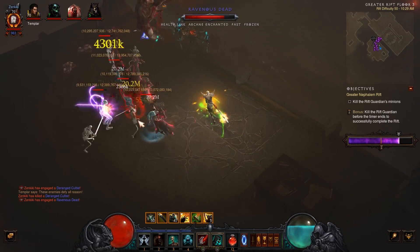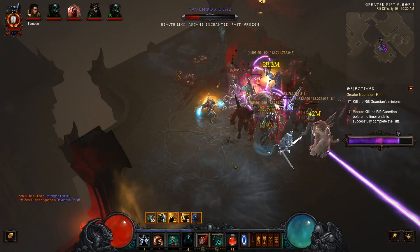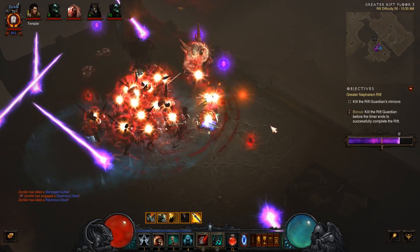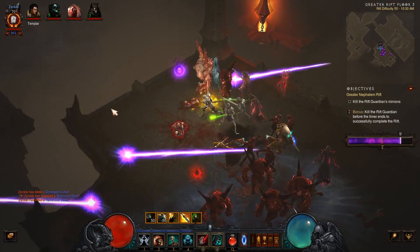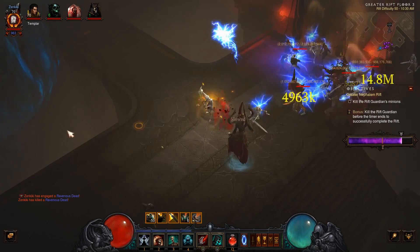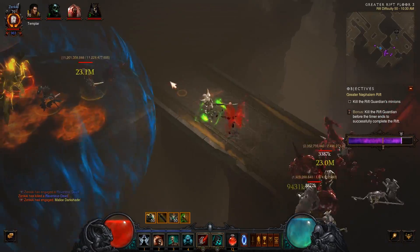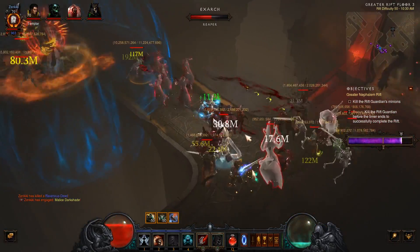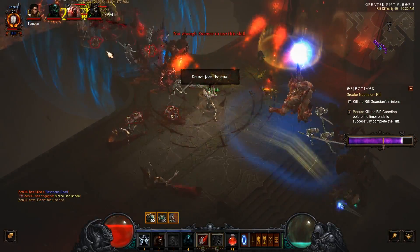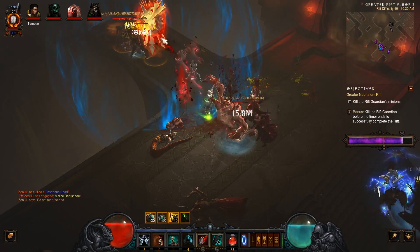The mages are doing damage, but it might just be my other minions — it's hard to tell. The problem with skeletal mage is that you can get so many of these dudes out and you're just constantly summoning them. It provides a good way to dump your essence, but you then need an essence generator. The issue is it just doesn't feel good to constantly be summoning mages. It feels really good to hit Army of the Dead — that is the fun button with this set.